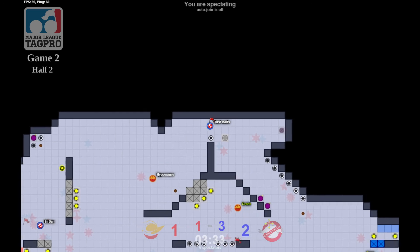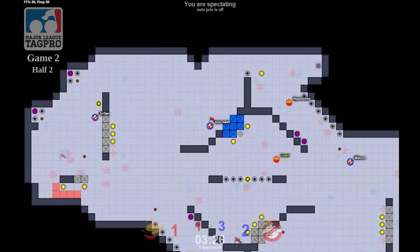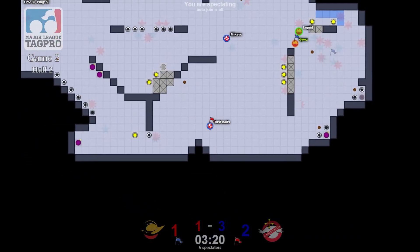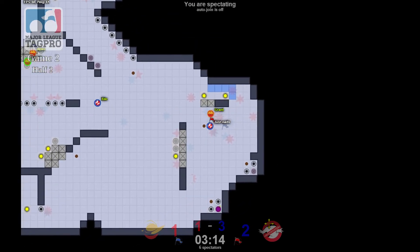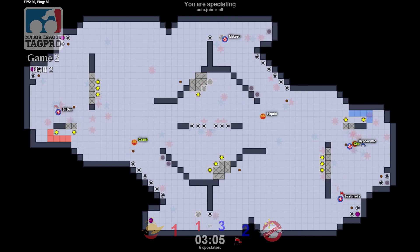Just Nads makes the reversal. Sir Dan is going to be very happy with his re-grab situation — rolling bomb on deck. Nads comes through, switches over to mid, double spikes. I think we've seen one of the first tag pro leads of the game there. Nads in base — just got to get Liquid and Hyponome. Exile's there. This is what a second half looks like — very conservative. Running it back out of base, maybe it creates opportunities.